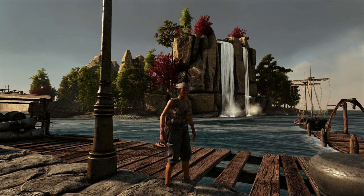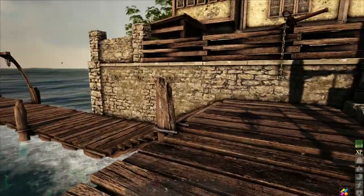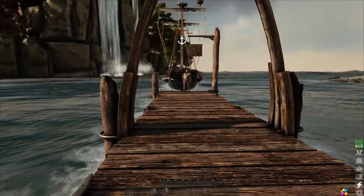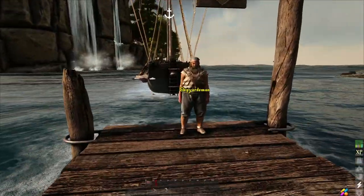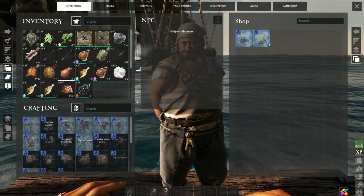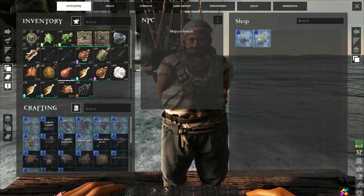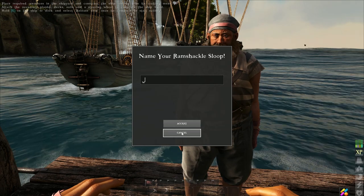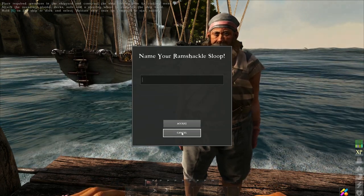Hey guys, Shadowcup here, and we are back with more Atlas. Today we're gonna see about trying to build a ship and getting off this island. We also picked up the animal husbandry skill, and I would like to tame up at least either a monkey or a seagull, or maybe both. So we're gonna go ahead and start building a ship here.